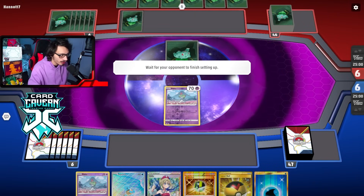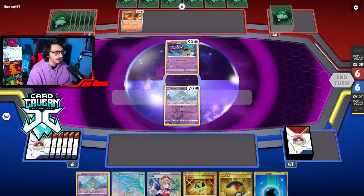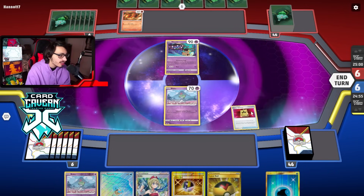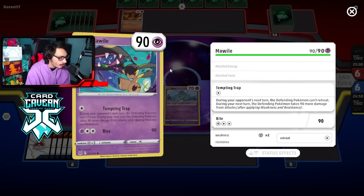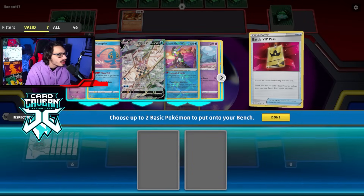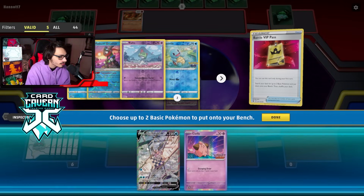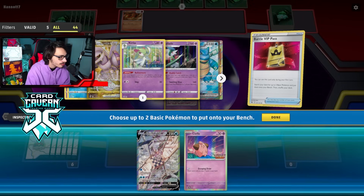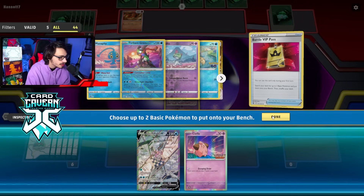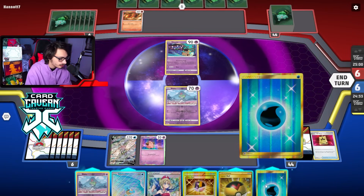Let's see who we are up against in this match. Ooh, Charizard! Oh, we're going first — I thought we were going second. Battle VIP — what a top deck. My opponent actually starts with this Mawile, which is annoying. Do I even want Palkia in this matchup? Yeah, I do want Palkia. We'll grab Cleffa and grab these two. We're going to go for Cleffa, I think.